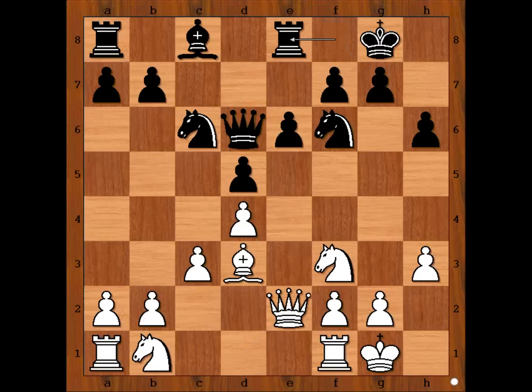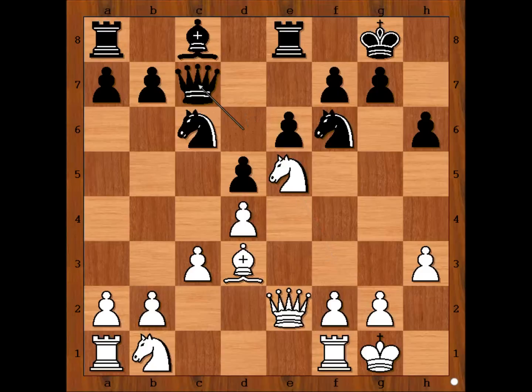Qe2, Re8 with the idea to play e5. Qc7, f4, Nxf8 and of course Tal captured with the f-pawn, opening the file for his rook.